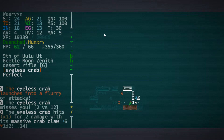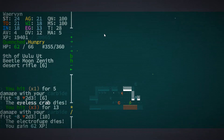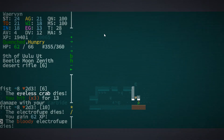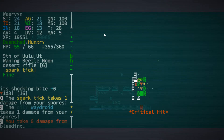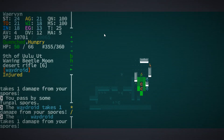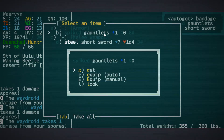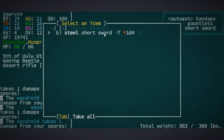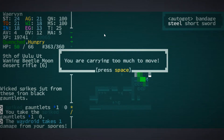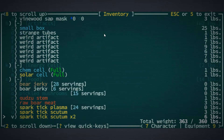Eyeless crabs. I have bad memories of those. This seems to be going well. Nice. Spike gauntlet. I think they should give us more damage, but now our hands are unfortunately not doing so well.